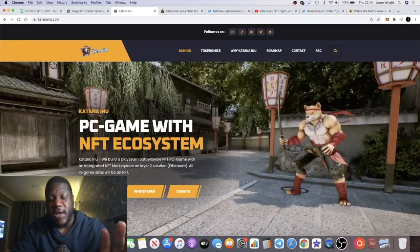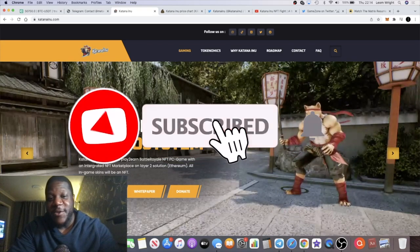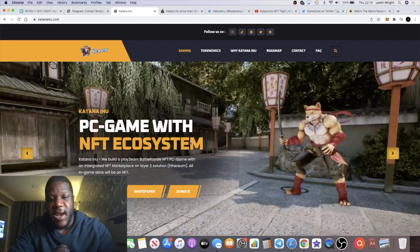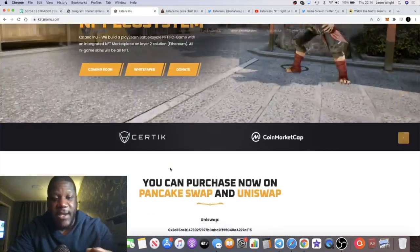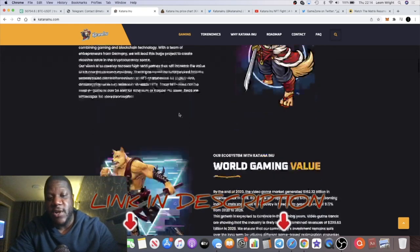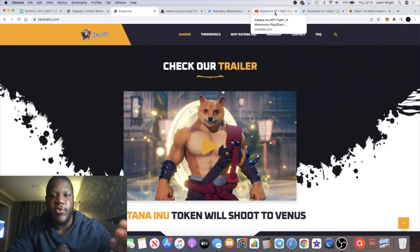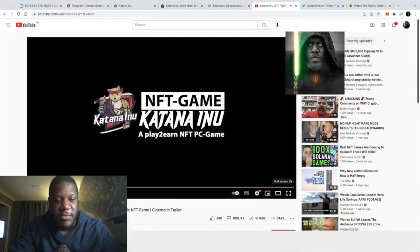Back with another video — we're going to talk about Katana Inu. This game looks absolutely insane. It's a play-to-earn battle royale NFT PC game with an integrated NFT marketplace on a layer 2 solution. It's on both Ethereum, Uniswap, and PancakeSwap, so you can take your pick on where you want to buy. The contract addresses are on the website, links will be in the description. This is from passionate gamers and the team is actually doxxed. There's a cinematic trailer I'm going to play for you right now.